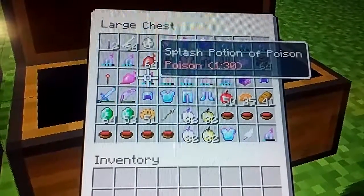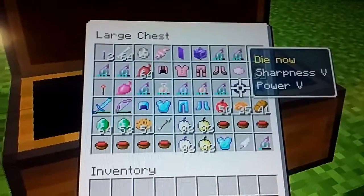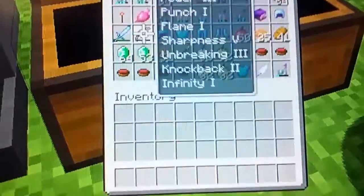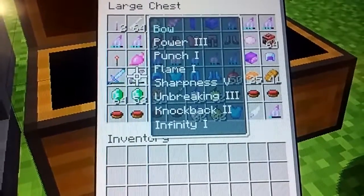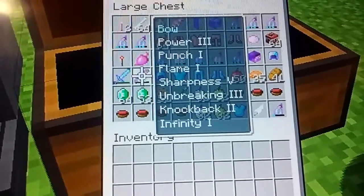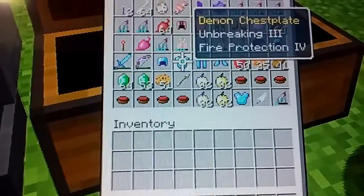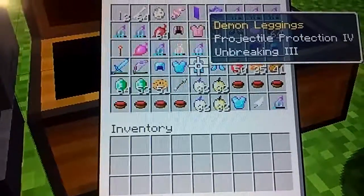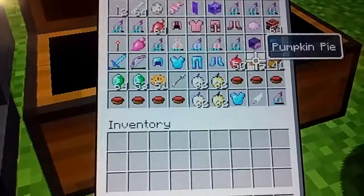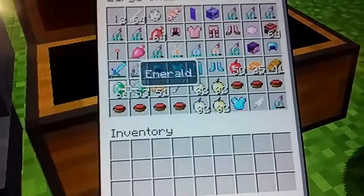And punch, then more potions, Die Now, Sharpness, and Power, diamond helmet, demon sword — so strong — bow. Power, Punch, Flame, Sharpness, Unbreaking, Knockback, Infinity, demon helmet, Protection, Unbreaking, Fire Protection, Projectile Protection, Unbreaking, glass protection. 50 apples, 25 pumpkin pies, 41 breads, and then a lot of emeralds.